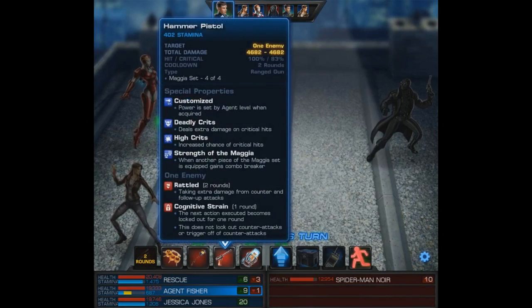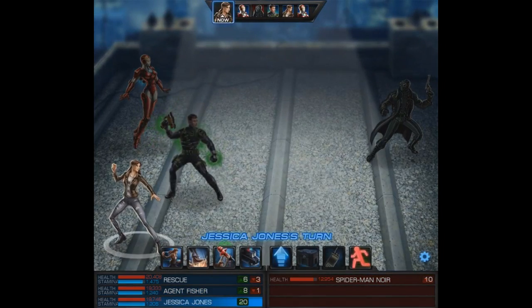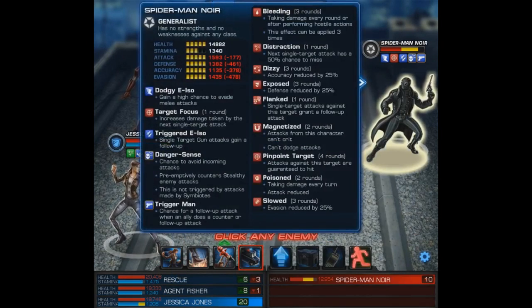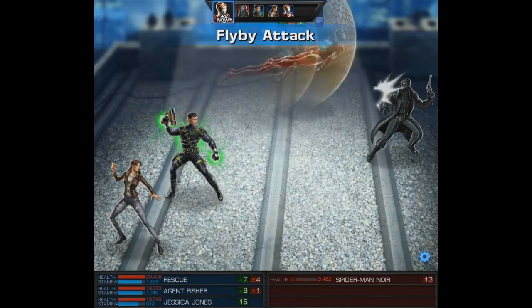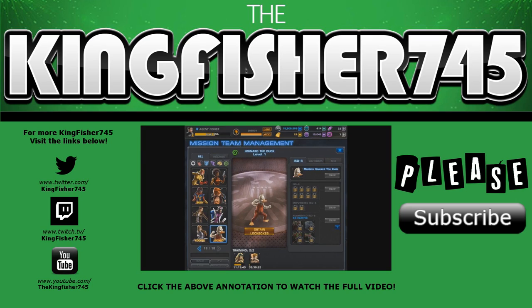So with our agent, we're going to go ahead and recharge. And then on Jessica Jones' turn, she finally has 5 stacks of Grit - there they are, with the Scutcheon times 7 and Strengthened. So here comes our level 9, Swatted. It crits for just under 10k - a decent hit, but not enough for all that time and all those buffs. But the most important part is I was able to deliver exactly what I said, and that also brought us to the end of this video. So I want to thank you all for watching - please like, comment, and subscribe. Until next time, good luck and take care.